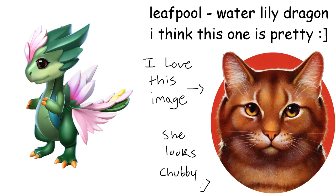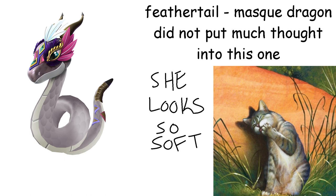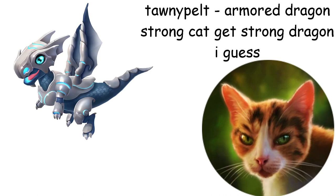Also legendary because I like Leafpool. Feathertail is a Mask Dragon. I struggled with this because I wanted a grey dragon that was kind of feathery and that was hard to find, so I just settled with this one because the head has feathers, I guess. Donniepelt is an Armor Dragon — she has dealt with so much in her life that I think she deserves a strong looking dragon. Other than that they don't share much similarities, but whatever.